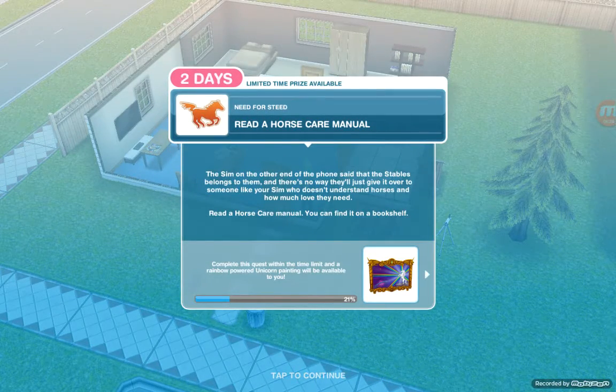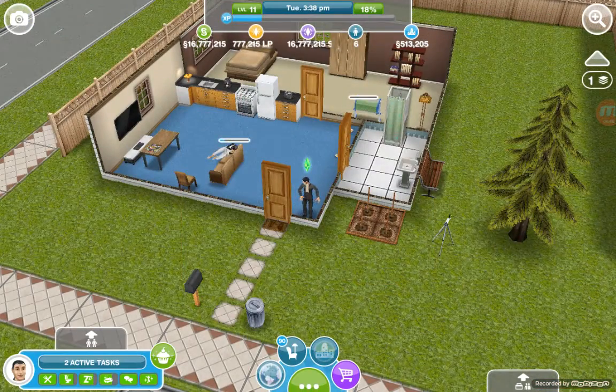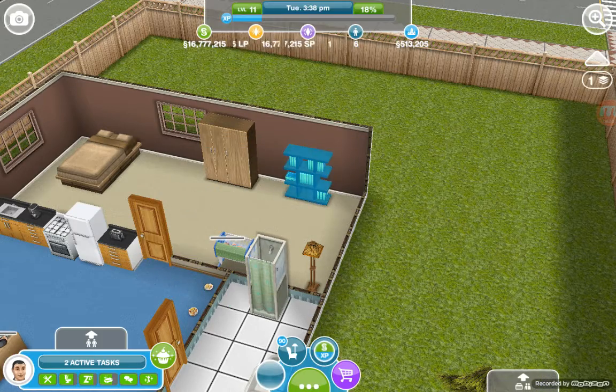Next task: read horse care manual. The sim on the other end of the phone said the stables belongs to them and there's no way they'll give it over to someone who doesn't understand horses and how much love they need. Read a horse care manual — you can find it on a bookshelf. It takes 11 hours.